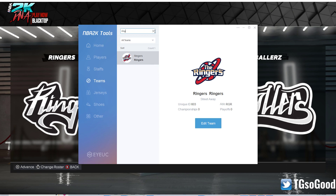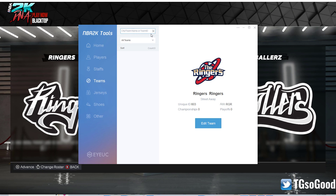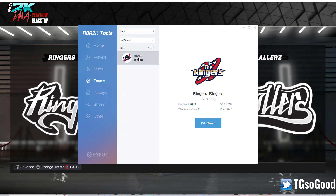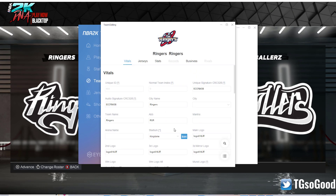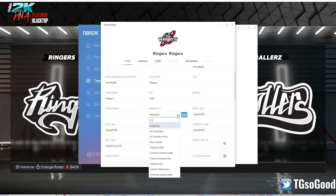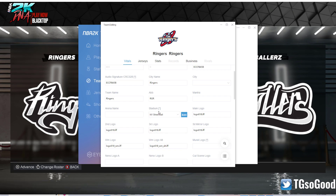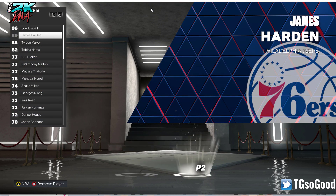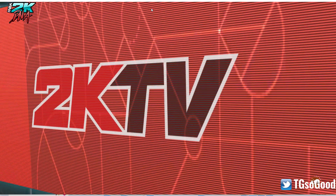I already searched up what I need, but I'm going to make sure this works. So go to Search and start typing 'ringers' — you can stop at 'ring' — then double click on Ringers. Right here where it says Stadium, if we change that it should change the court that we play on.